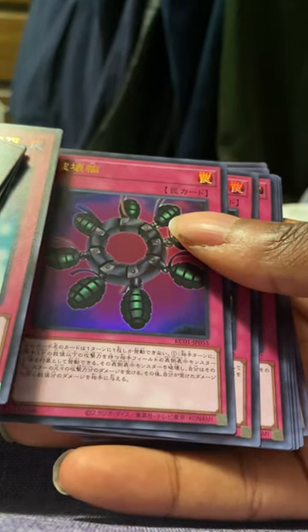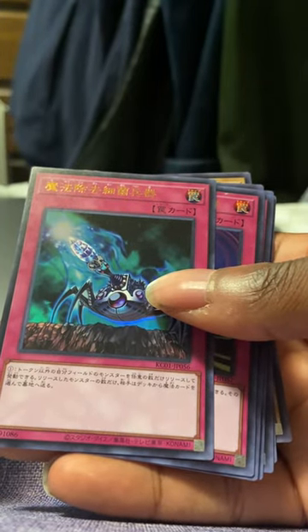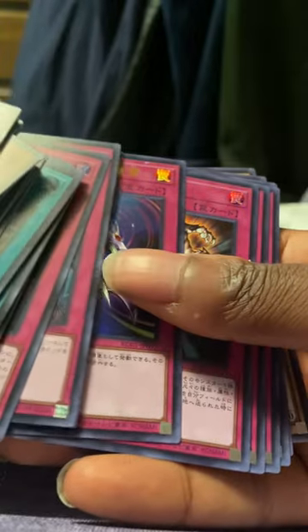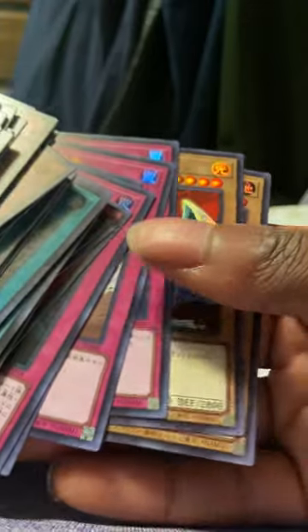Ring of Destruction — that's an interesting art. I don't really like that one. I don't like the art; I like the TCG art better. Fire's Cannon. Interdimensional Matter Transporter. Cloning. A Shadow Spell. Final Attack Orders — too bad it doesn't have the same effect on the show. A Negate Attack. Alright, and that's all we got.